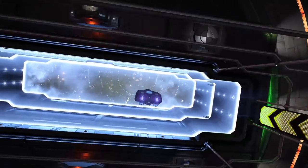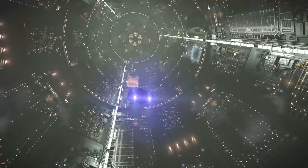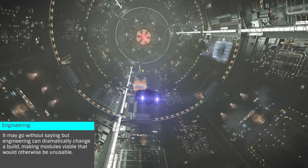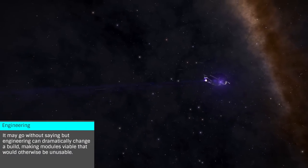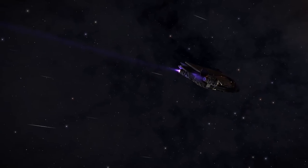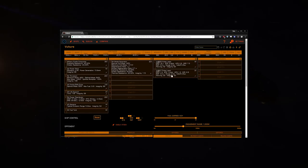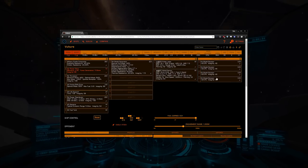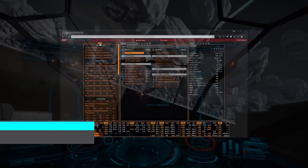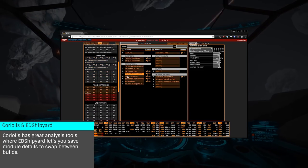Now let's look at a few basic builds. As there are many styles and opinions, here we'll be focusing on some basic, unengineered builds. We'll start with a simple trader, then a basic exploration ship, and finally a combat vulture. There are two wonderful tools to use when planning your builds: Coriolis and Edie Shipyard. If you haven't tried these tools, I highly suggest doing so, as they will let you plan out things such as range and power usage before heading to outfitting. As usual, links will be in the description below.